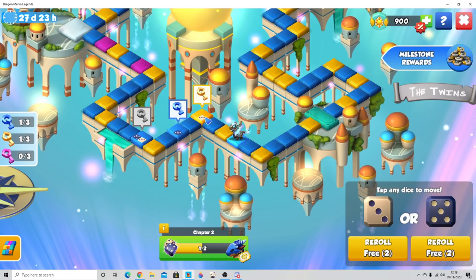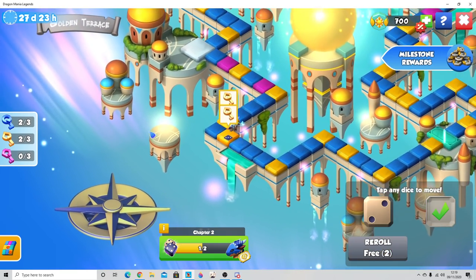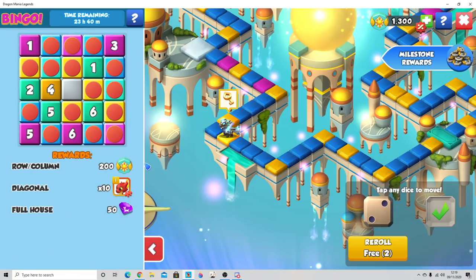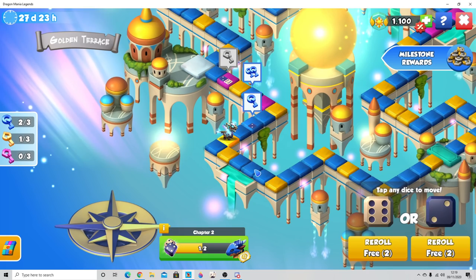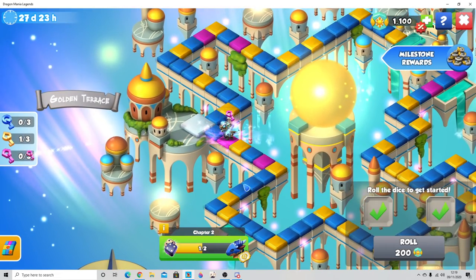You've got the bonus quest to do, the bingo to do, and you have to pay attention to what chests you're opening. Make sure you do that bonus quest every single reset just to give yourself some bonus light stones for free. We've got our plus 600 bonus light stones, and now we're focusing back on doing the bingo.